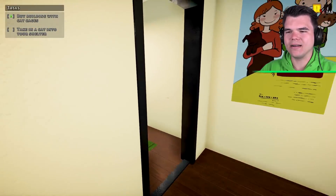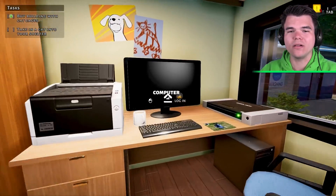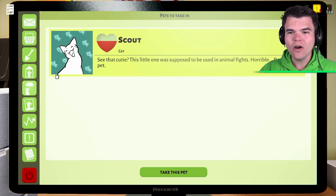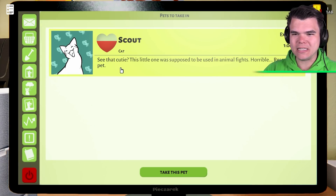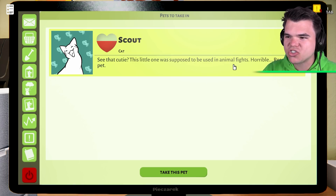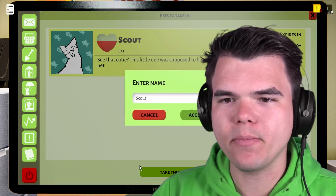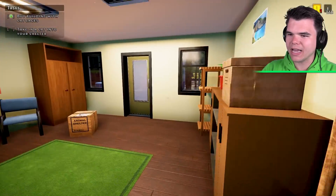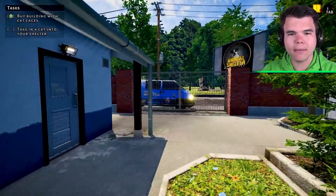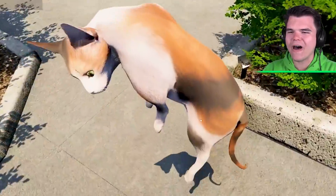Let's have a look at pets to take in. We've got Scout — see that cutie? This little one was supposed to be used in animal fights. What?! People are terrible. I hate people. Come on little Scouty, you're not gonna be doing any scouting anymore — you're gonna be living with a nice little family. Hello!